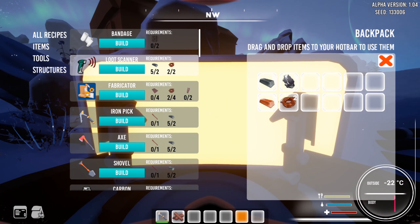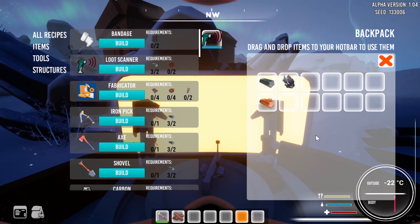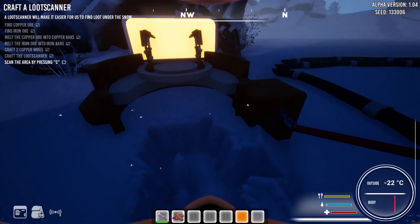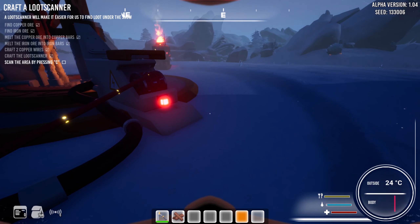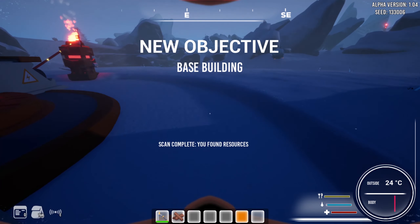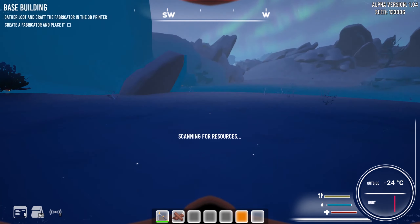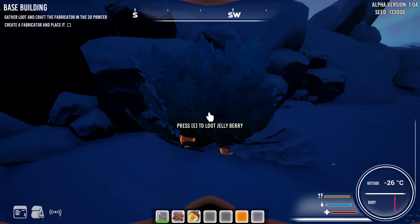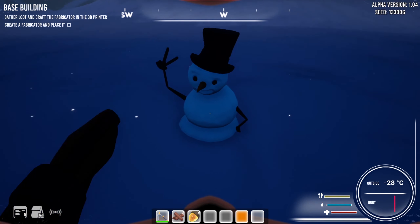Craft two copper wires, okay. So let's craft some copper wires. This is a copper wire. How many copper wires do I need? Let's craft one more. It goes in my inventory. So what can I craft? Craft the loot scanner. Okay, this is the loot scanner. So maybe it will show me the ore nodes. Maybe. So where the hell is the scanner? This is the inventory. And Q - what is the Q? This is how to do it. If I press C, it will show me the nodes. Jelly berry again. And this is the 3D printer. And a snowman. So can I destroy the snowman? No, I can't.